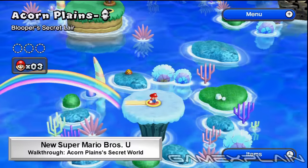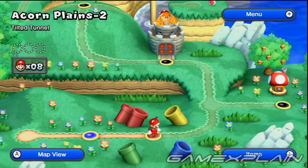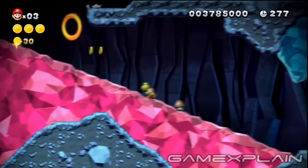So you want to find Acorn Plains' Secret World, that doubles as a shortcut to Soda Jungle? For that, head to Acorn Plains 2: Tilted Tunnel. When you reach the pink crystal platform near the end of the level, wait for it to tilt, allowing you to leap to the ceiling above.